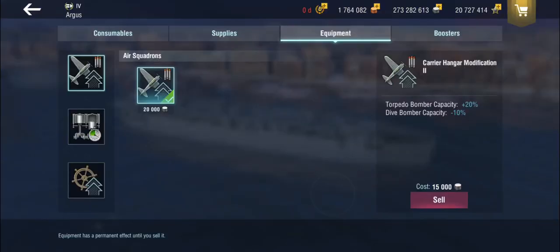Equipment — well, not much choice. You can get the carrier hunger modification, which gives you more torpedo bomber capacity but reduces dive bomber capacity. Which suits us just fine because we don't have any dive bombers. So this gets you a 20% torpedo bomber capacity for free, which is much appreciated because you only get 12 of the buggers, and that's not a lot.